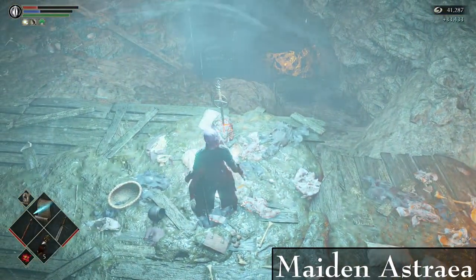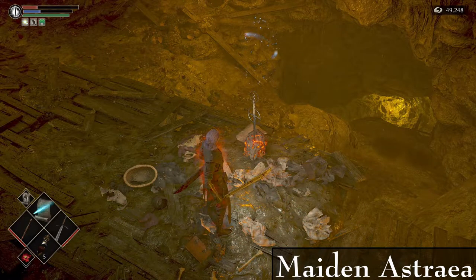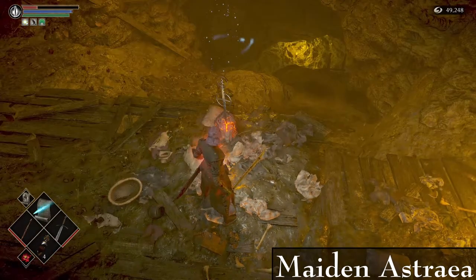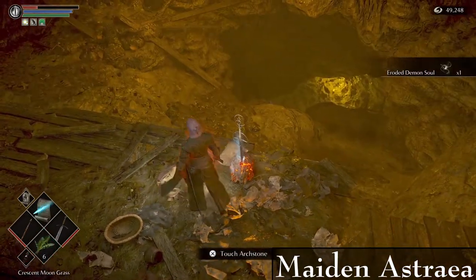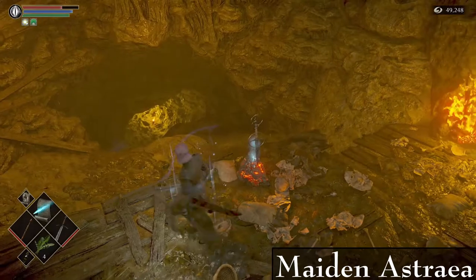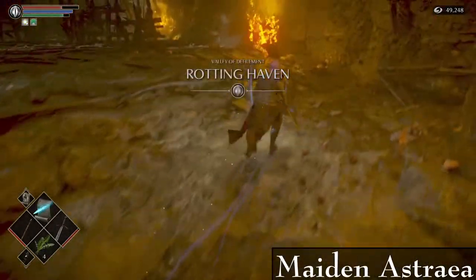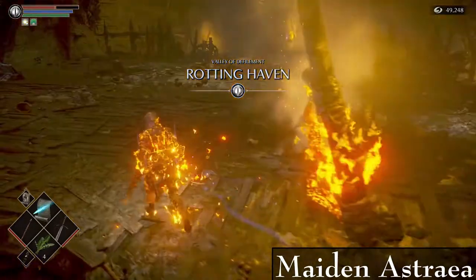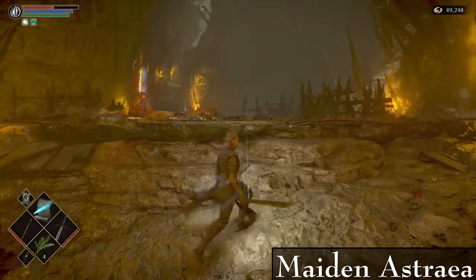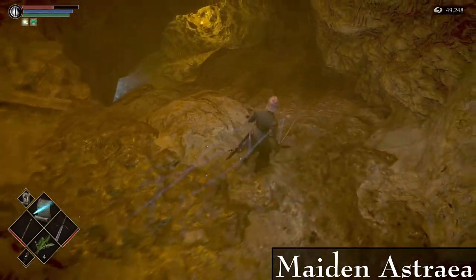Now for Maiden Astraea — this should be fairly simple. I did make a video on this fight too. For the speedrun I usually pop one old spice here since I'm just below what I need, then pop two Crescent Moons. If you have a Half Moon you can use one of those. The poison should run out before it kills you, but it should leave you at around 80 HP.